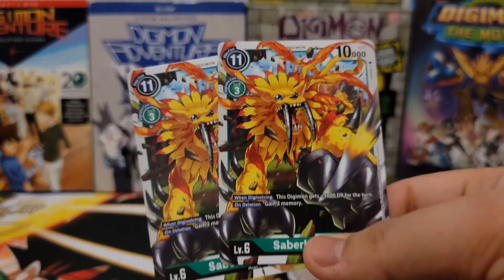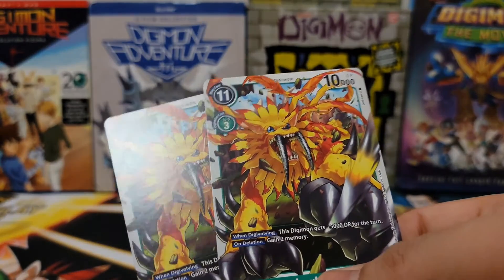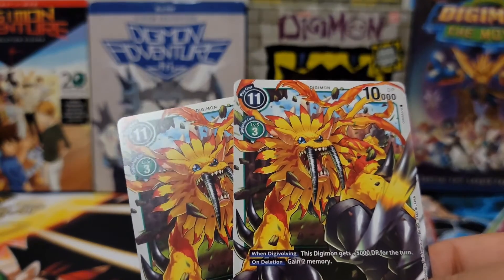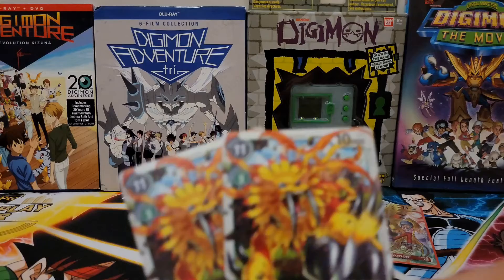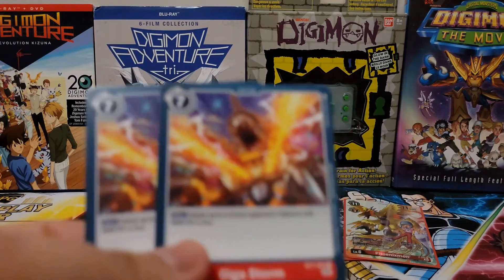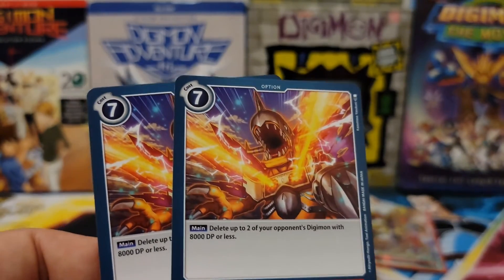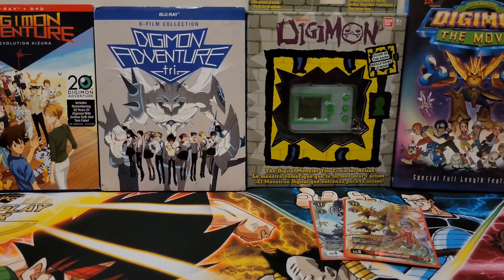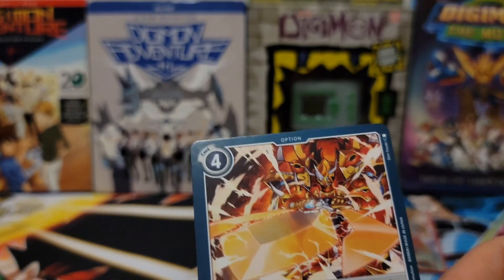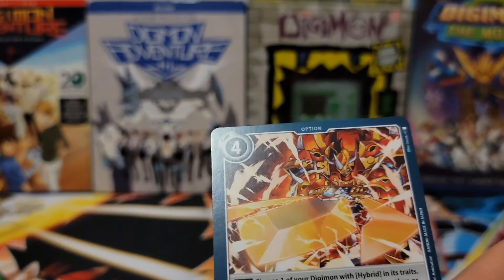My two level 6s for the event were Saber Leomons, because when Digivolving, he gains 5,000, so he becomes 15K, and when he gets deleted, you gain 2 memory. Then I had some option cards. Of course I pulled Gigastorm, so I played it — you can delete two of your opponent's Digimon with 8,000 DP or less. I played another Frederich Strike since I was playing hybrid cards, and yes, I did make sure I was actually using it on a card that does have Hybrid. I learned my lesson from last time.